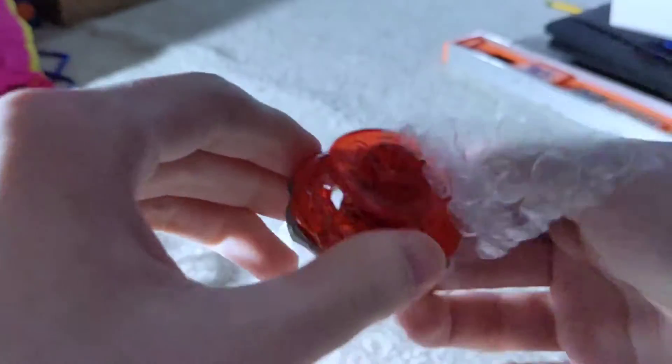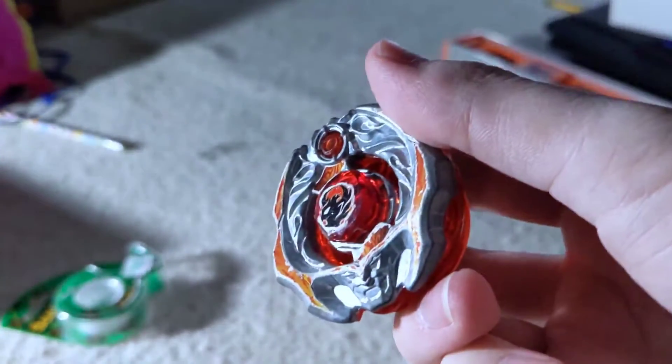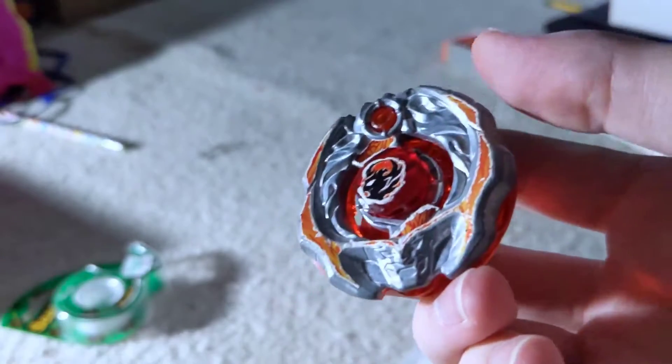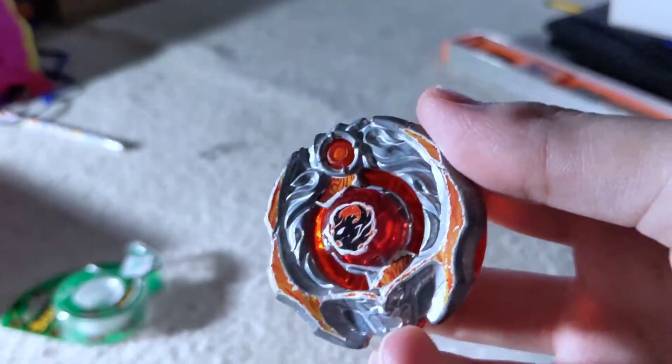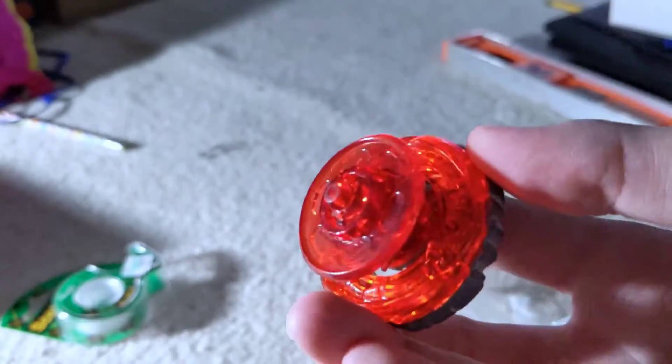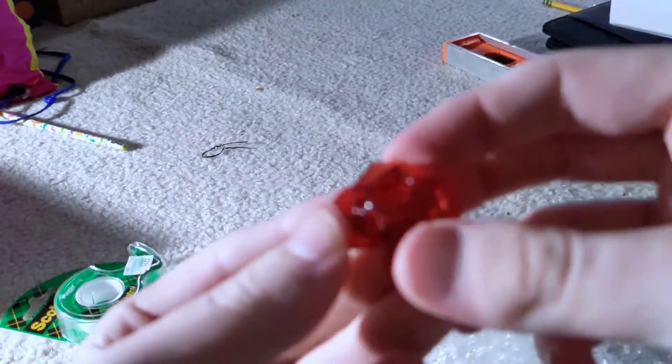I've been eyeing this for months. First of all, it's Takara Tomi. Second of all, it's an Eford. And it's got pretty good stickers on it — they're a decent addition, can't really complain. Most importantly, look at this: a nice, perfect, dark red Wing 145.